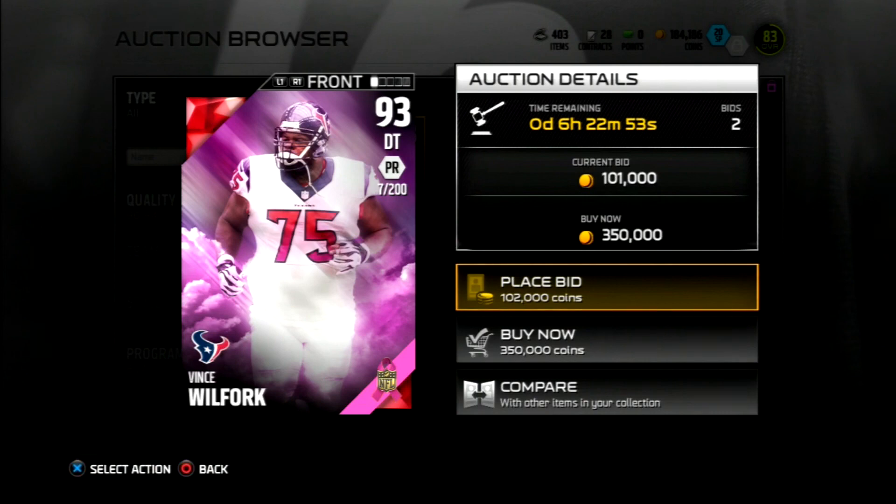My overall thoughts on the promo: it's been all right. I was expecting a little bit higher overall cards, more along the lines of this Vince Wilfork — more 90-plus cards. But they are gonna release more cards that go into those sets for the Eric Berry and the Larry Fitzgerald, so I'll be sure to update you guys on the new card releases. Hope you guys enjoyed the video — it's been your boy J Mutt. Like, comment, and subscribe for more Madden 16 content. Till next time, peace.